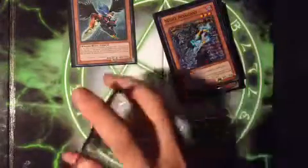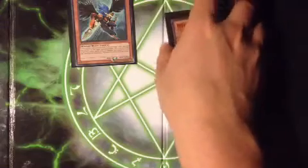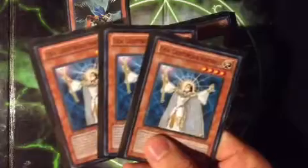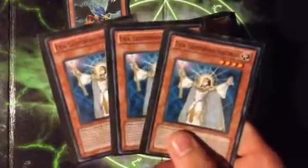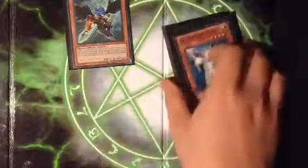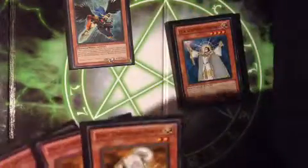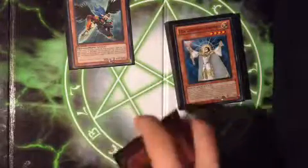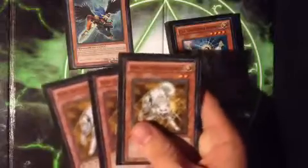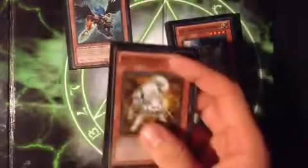Two Effect Veilers just to stop effects and stop combos. Three Rykos and two Lylas — the Lylas are like MSTs pretty much and they help you mill. Three Rykos again just to destroy cards and help you mill. I don't play any MSTs because I play three Lylas and three Rykos — well, I play one MST, my bad. Only one; I'm very low on it.